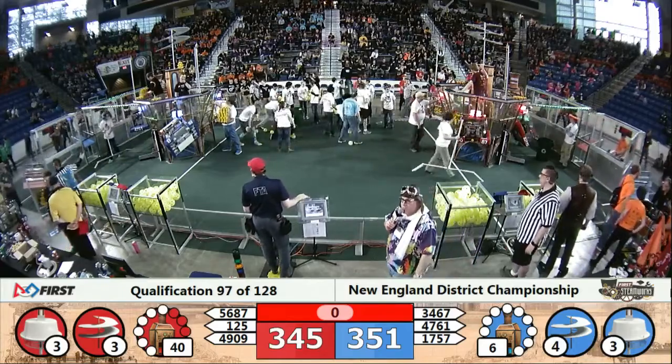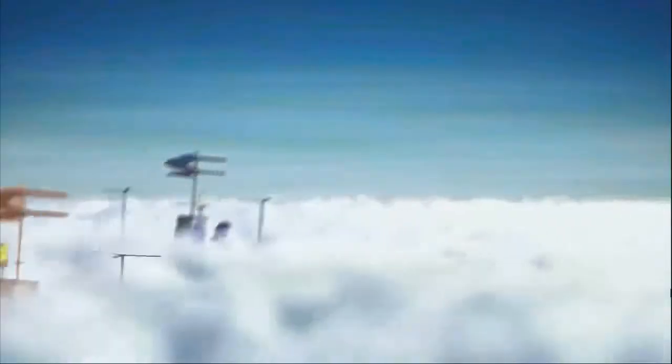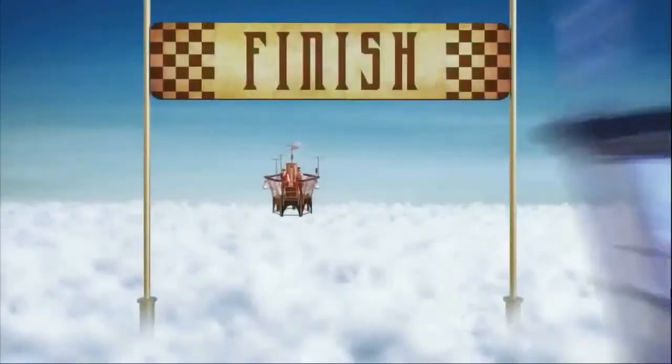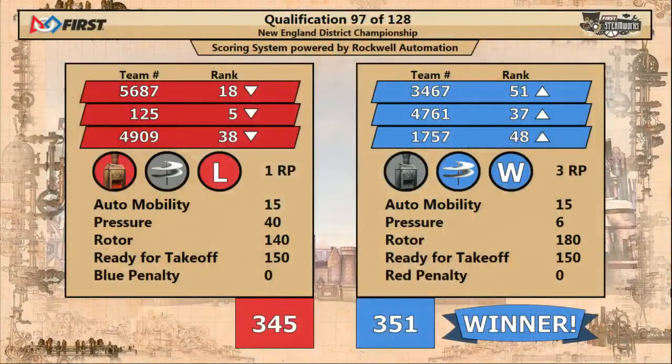Results coming up now, handed in by our head referee Dave. Airships in flight through the fog into clarity — Blue Alliance with the win. Those six kPa making the difference, breaking the tie. This will earn three rank points for the Blue Alliance, moving all of those teams up in the ranking. This will drive Neutrons down from number four to the number five position, but they still retain that ranking point.